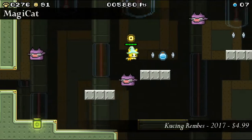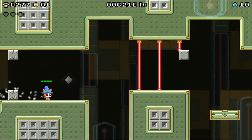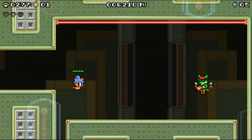So up front, here's what you need to know about Magic Hat. It is an enormous game, easily one of the largest neo-retro platformers I've ever seen. There are 63 levels in all, each with a unique boss and a time attack mode in case that's still not enough for you.